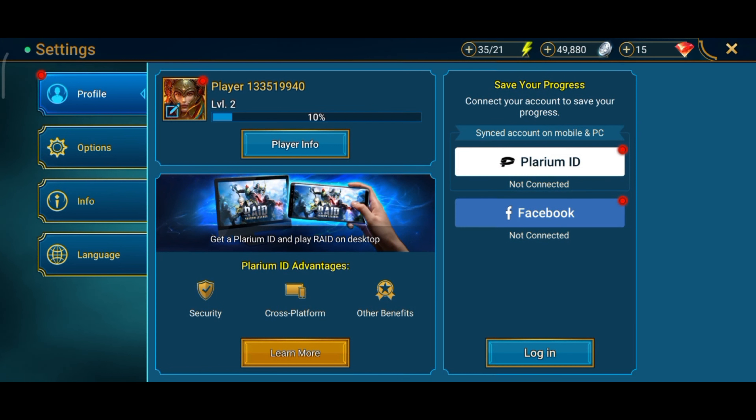On your right hand side you can find 'Save Your Progress'. You can select any of the options — in my case I'm gonna choose the Facebook option.